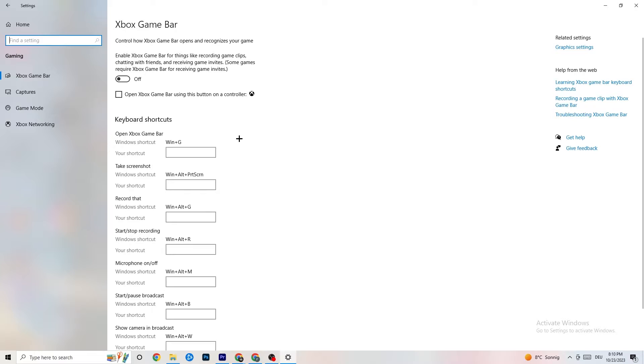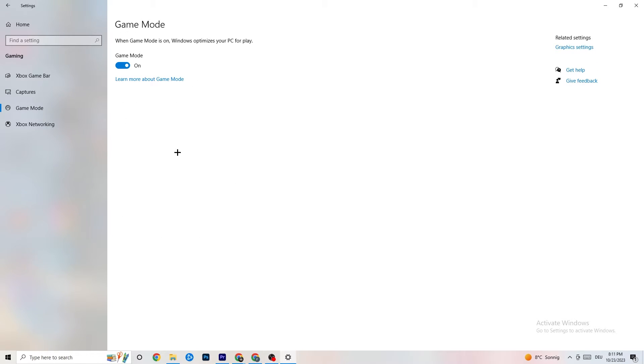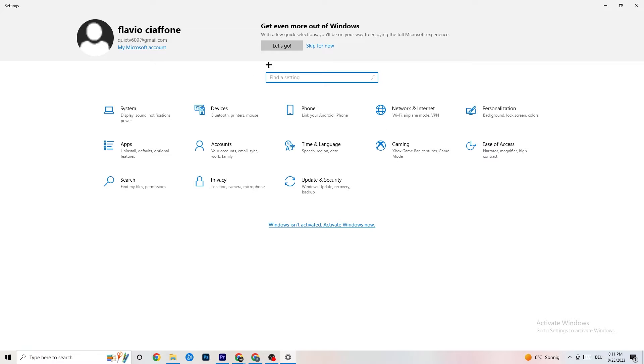Now click on Gaming. Under Xbox Game Bar, turn it off — you don't need it and it just drains performance. Under Captures, turn that off too — having recording running in the background can cause crashes mid-game or prevent the game from starting, and can cause FPS stuttering. Under Game Mode, try both on and off to see which works better for you.